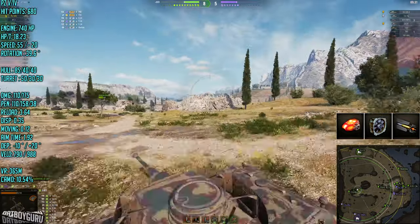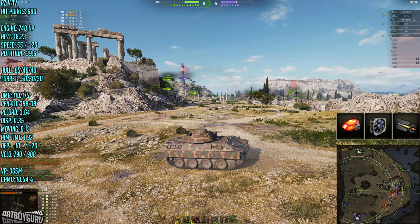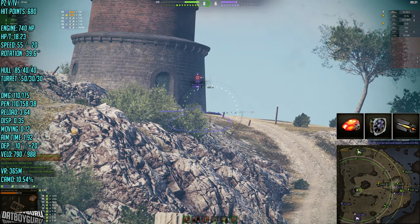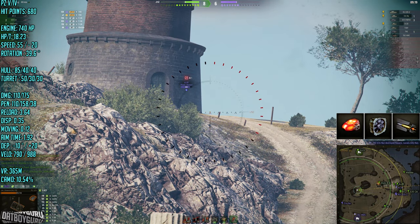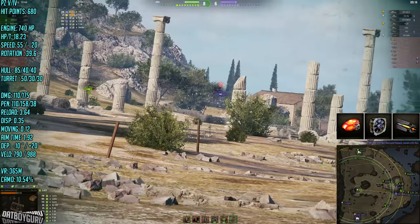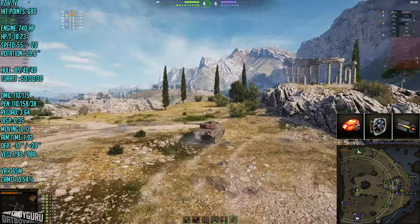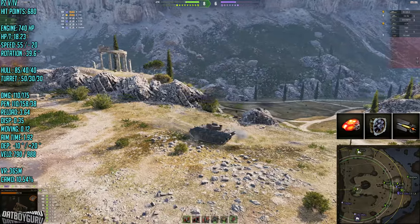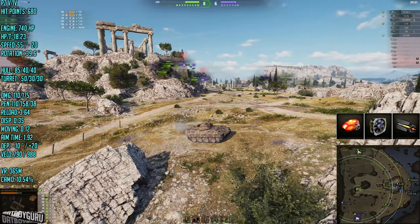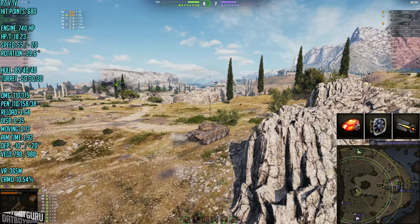Standard penetration of 110 isn't great, but with premium shells you can fight almost anything. The 0.35 dispersion isn't ideal — if I were running this tank I'd replace the gun rammer with an improved aiming device, which would bring dispersion down to around 0.32–0.33, making the gun absolutely fantastic. Moving dispersion is a good 0.12, and the aim time of 1.92 seconds makes this tank highly competitive. It's a really fast-firing, great combat tank.